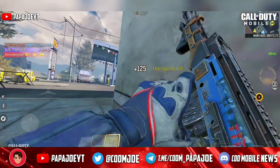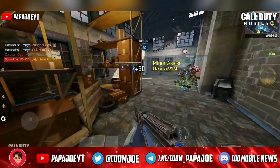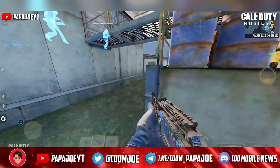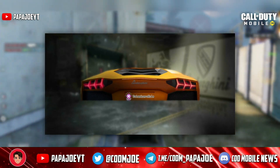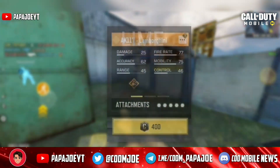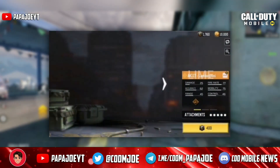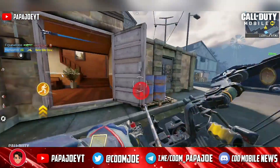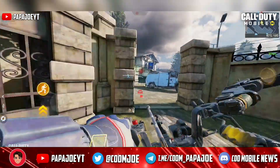Some legendary weapon skins have been found that will be released in the new season. We start with the first skin that will be released in a Season 8 lucky draw. A few months ago we found hints in the in-game files that we can expect a cooperation between COD Mobile and Lamborghini. In the last seasons we have been looking for it in vain, but probably the wait is over because they discovered a legendary skin for the AK-117 named Lamborghini, which could mean we can finally see this special cooperation. However, things can still change as we have already seen in the previous case.